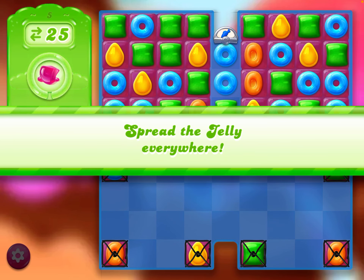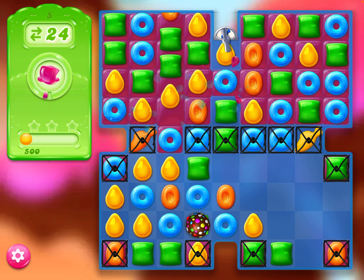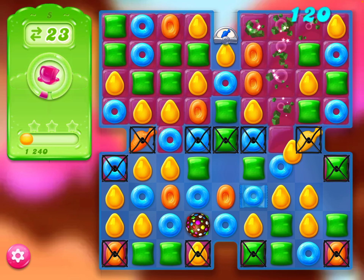We need to get those ties off, and we've got fish boosters as well. The move the game suggested is actually the best one for me because I'll get a color bomb there, and it took one of the ties off too. So wrap candy with the blue ones on the right hand side.